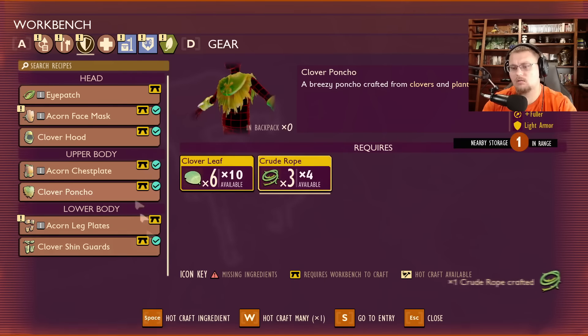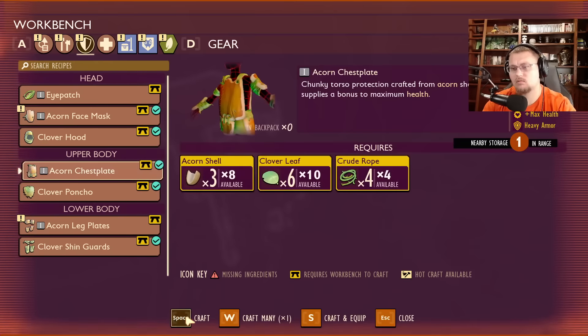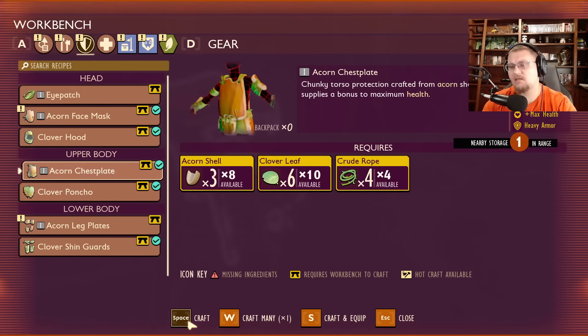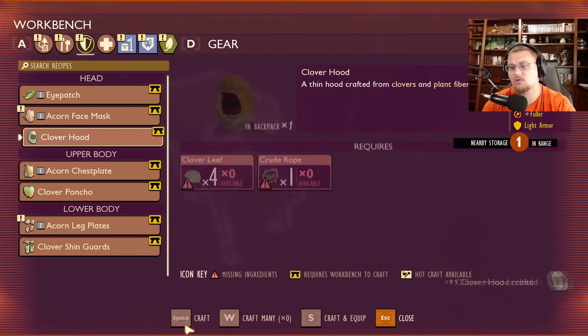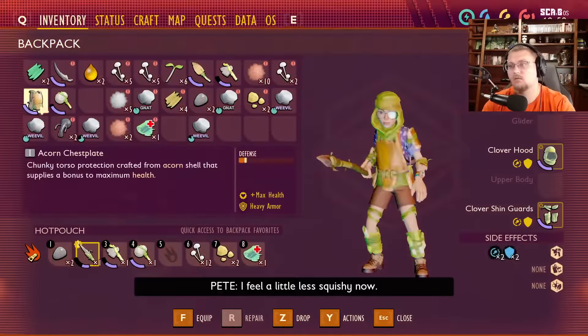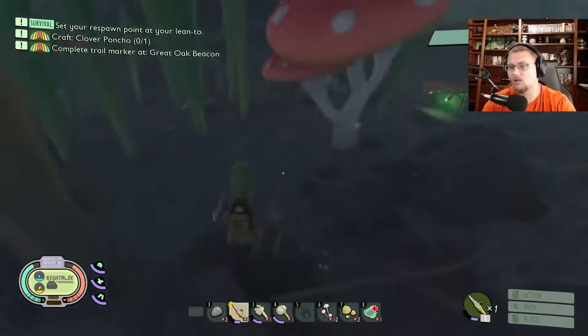There we go — craft that. I can make an acorn chest plate. I'll go ahead and make the acorn chest plate because it's going to give me more defense. I will make the poncho in a minute, I just need some more pieces. But for now this is going to give me more defense, and that's going to help me out in the long run.